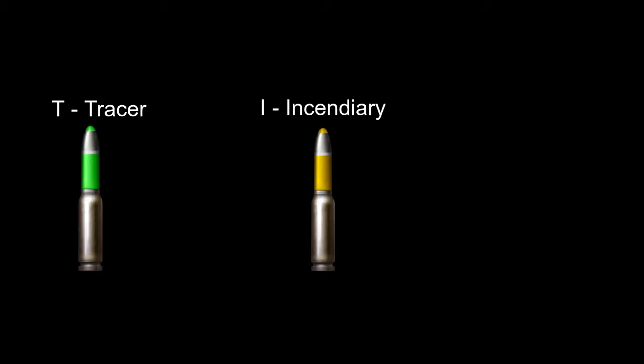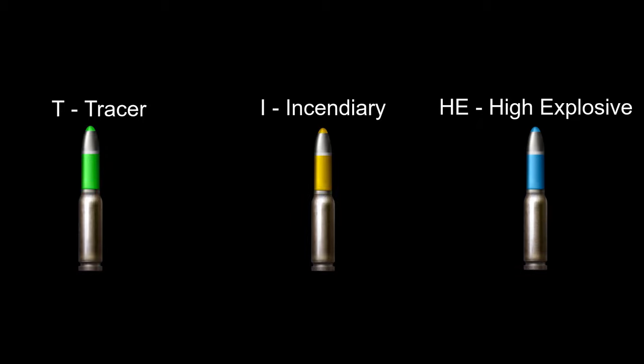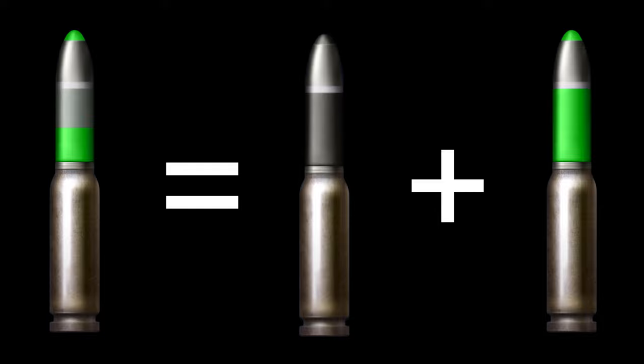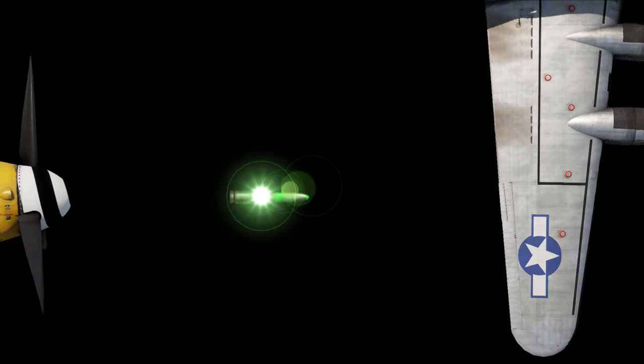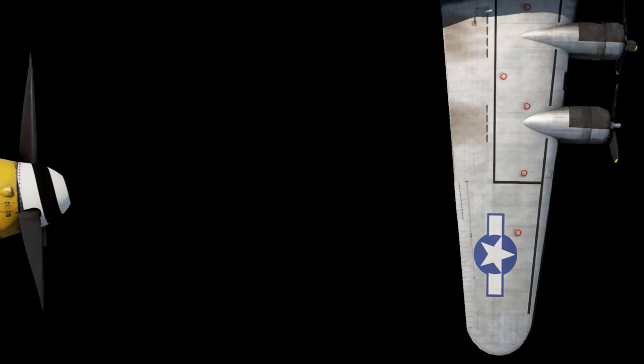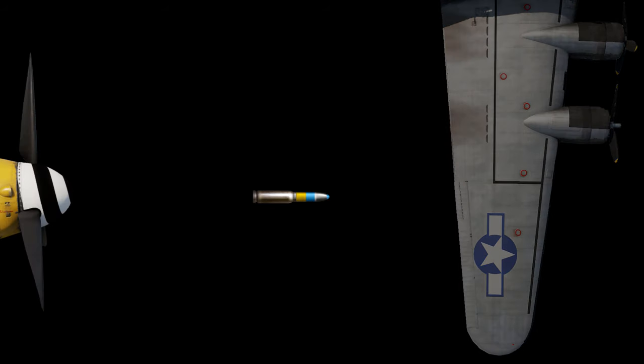The rest of the characteristics are Tracer, Incendiary, and High Explosive. As you might have guessed, these characteristics do basically the same thing as their original rounds. For example, an Armor-Piercing Tracer round is an AP round with Tracer chemicals inside it — this way you can see the AP round trailing into the target, and it will still penetrate the enemy. Or as another example, a High Explosive Incendiary round travels to the target and when it comes in contact, the bullet explodes. Then the incendiary chemicals inside the bullet set the target on fire.